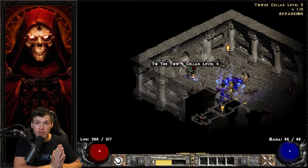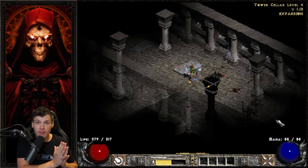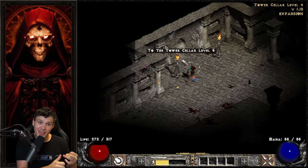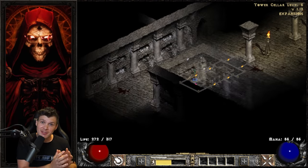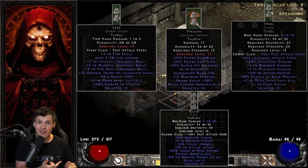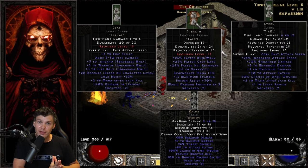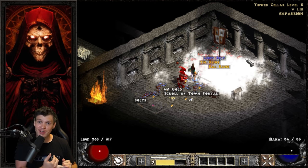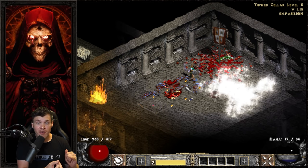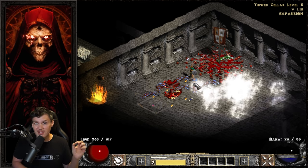Now I want to talk about the desirable runes and runewords we're going to try to make from farming the Countess. The runes you're hunting for are a Tal rune, an Eth rune, a Tir rune, and a Ral rune — specifically to roll the four runewords Stealth, Leaf, Steel, and Malice. Steel and Malice are typically used for melee characters starting out. Stealth is used on both melee and caster characters from the start. Leaf is for fire builds: Fire Sorceress, Fire Druid, or Fire Trapsin — those plus three fire skills provide a significant damage boost.